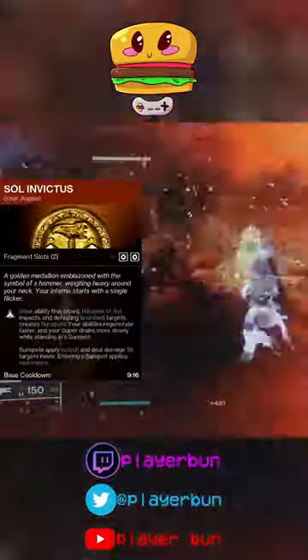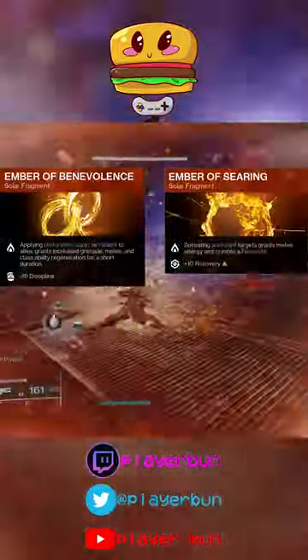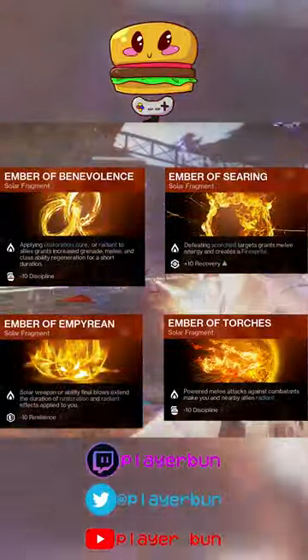Aspects to use are Sol Invictus and Roaring Flames. Fragments to use: Ember of Benevolence, Ember of Searing, Ember of Empyrean, and Ember of Torches.